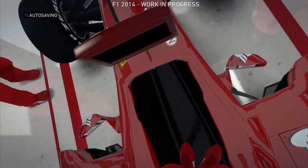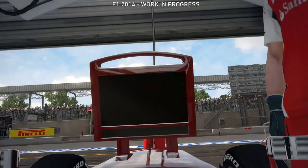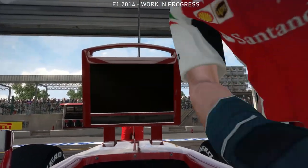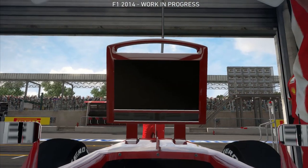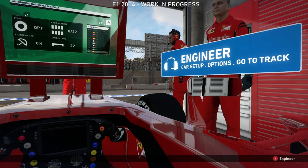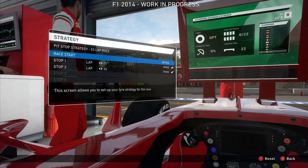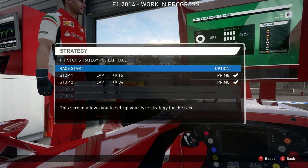Monza is the destination for today's video. We'll be racing as Fernando Alonso in his Ferrari around the Italian Grand Prix circuit here in Monza. Just as I make this video, it's been announced that Sebastian Vettel will leave Red Bull at the end of the 2014 season, possibly rumoring to be a Ferrari drive for him next season.